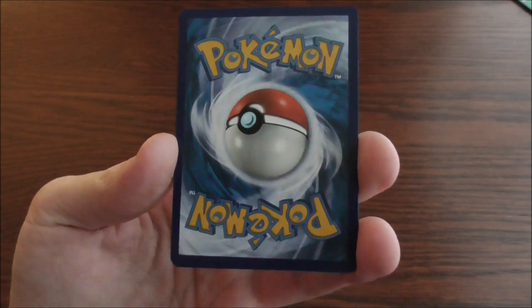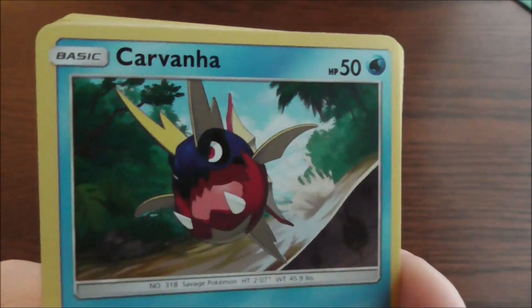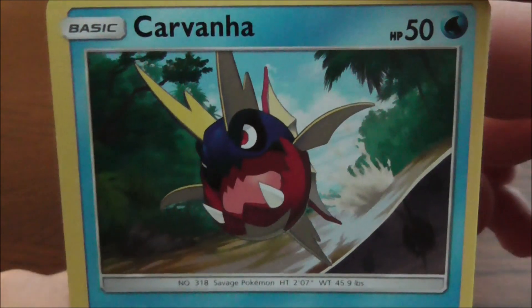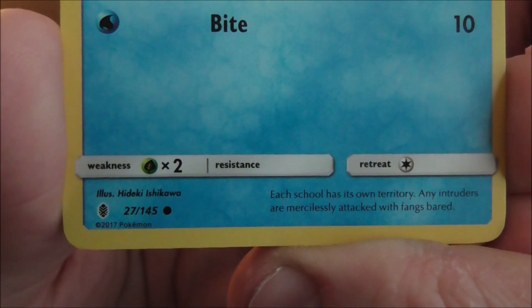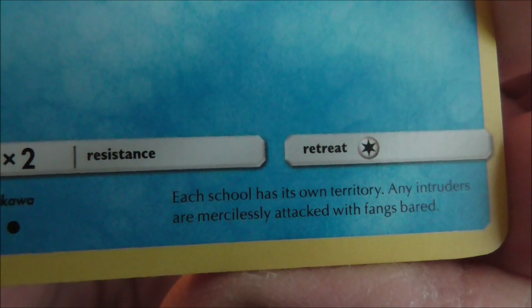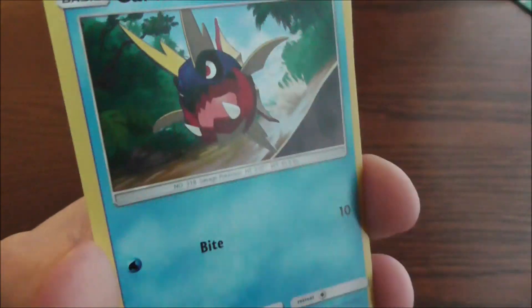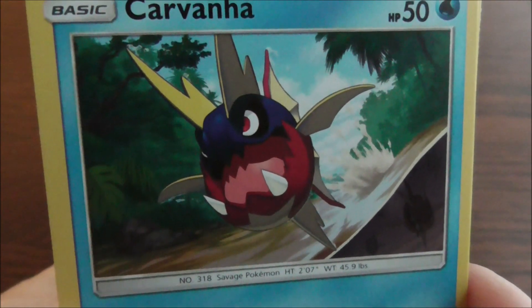Pokemon Sun and Moon Guardians Rising. Card number one is Carvana, a water type Pokemon with an HP of 50. The Savage Pokemon. Height, 2 foot 7. Weight, 45.9 pounds. Number 318. Carvana was a Pokemon that came from Hoenn and evolves into Sharpedo. He has a two times weakness to grass and doesn't have a resistance to anything. It costs one normal energy to retreat. Each school has its own territory — any intruders are mercilessly attacked with fangs. He has one attack: Bite, requires one water energy and does ten damage. Quite the aggressive looking Pokemon.